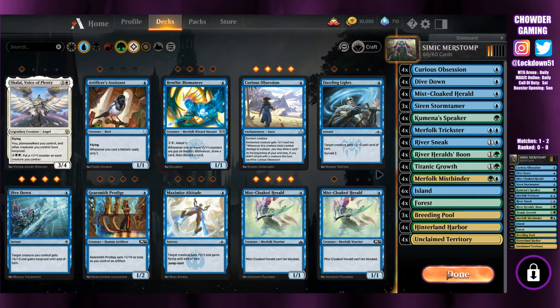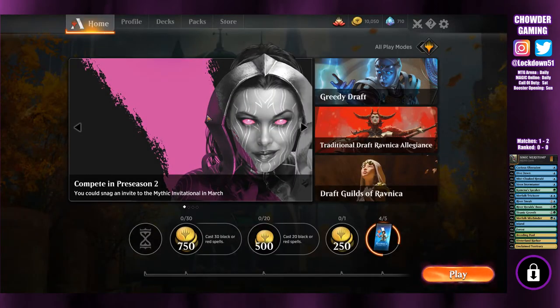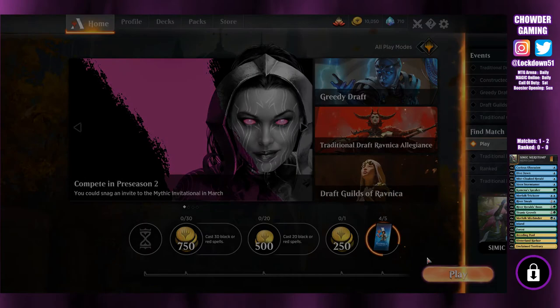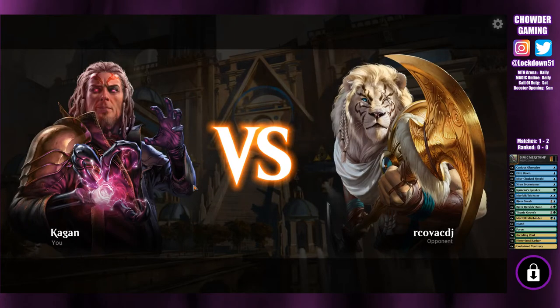Second game we went up against Golgari mid-range. We almost had them — we brought them to 3 life — and then they were able to start comboing off and come back from there, and we just weren't able to complete it. Third match, which I just played, we were up against Gates. Gates is a very slow deck but we couldn't draw into the pump spells we needed, which was unfortunate. They were able to come back over time, drop a Hydro Crisis on us and gain a bunch of life. But we had them at 3 life as well. I just think the one thing we're struggling with is we're not drawing into pump spells enough — I only drew into Titanic Growth out of one of the three games. I don't know what I would cut because I'm pretty happy with how the deck looks.